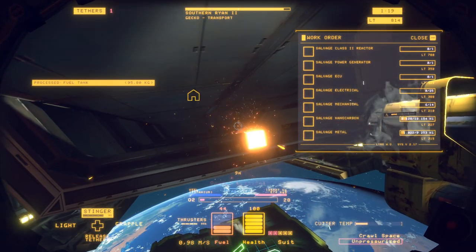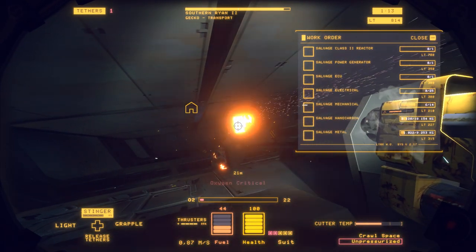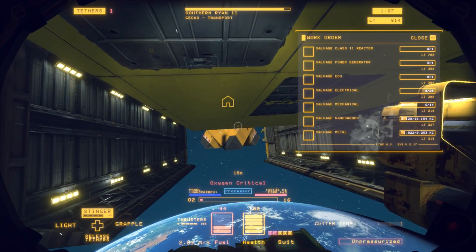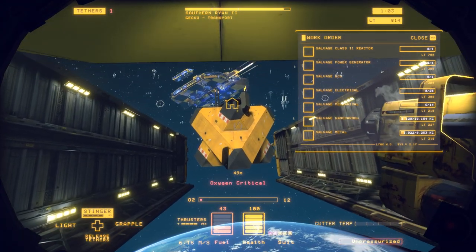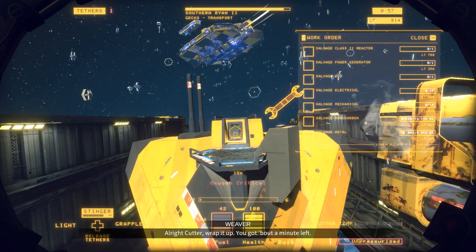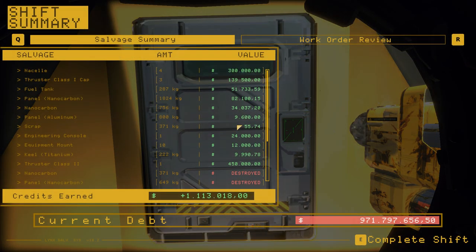Let's just do a bit more breaking. Oxygen lasts 18 seconds — time to head back in. Up we go. Six seconds of air left. Alright, made it in.